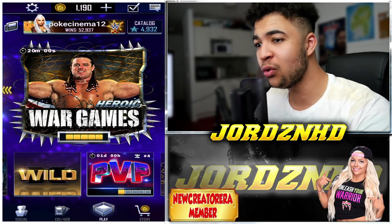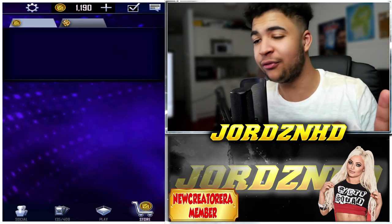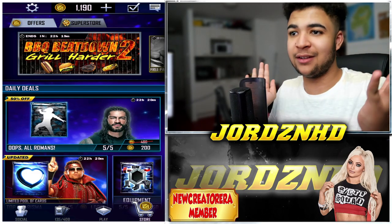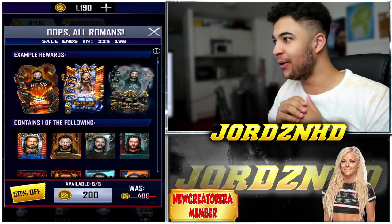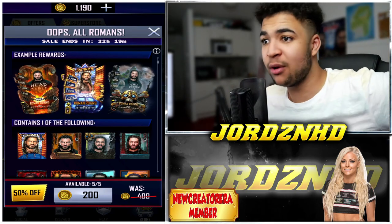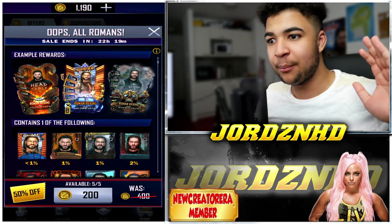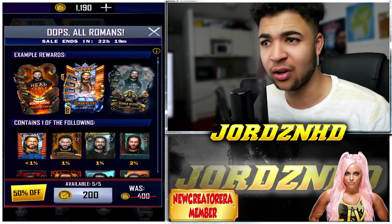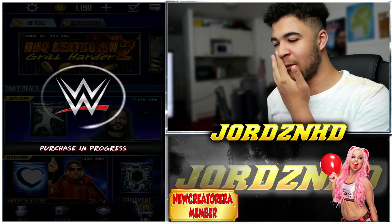Right then guys, as you know, I don't normally spend credits on packs, but when I saw these packs were 50% off, I just had to do it. And at the end of the day, it's Roman Flippin' Reigns, isn't it? It's the big dog — it has to be done. So we're going to open these 5 packs and see if we can get a Roman. The possibility is less than 1% for the SummerSlam one, but at this rate I'd even take a Forged one because he would be in F3 and that will still benefit my mail deck — that's the reason I'm doing this.